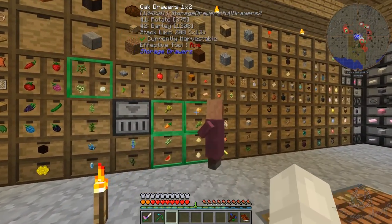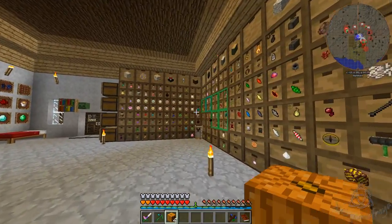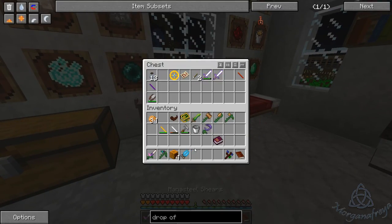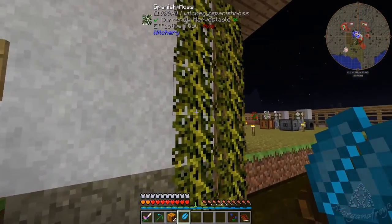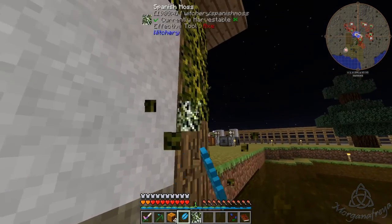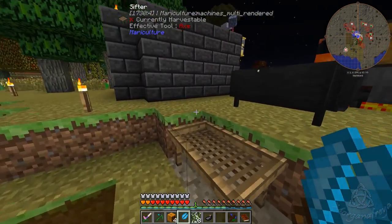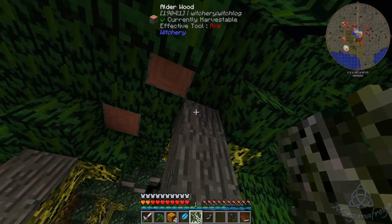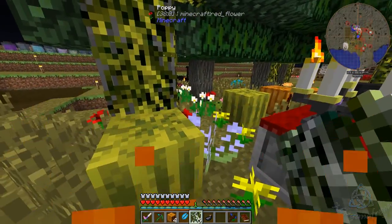What else can we put on our altar? Can we put down some more pumpkins? We'll get our shears, maybe we can get some more of this stuff. Turn that on really quick. Alright, let's add these down over here and see what we get. Ouch — I always set myself on fire.